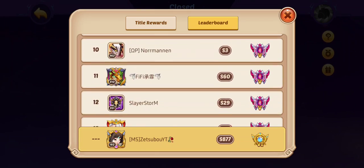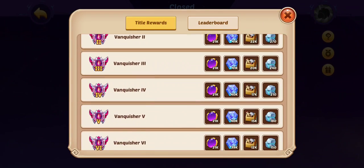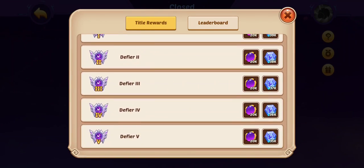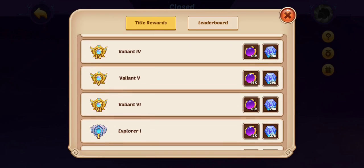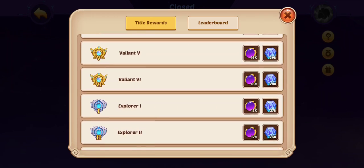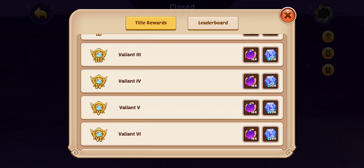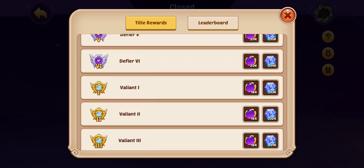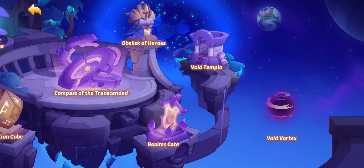That's insane, super high. They did add extra rewards for Vanquisher, so if you're not a Vanquisher definitely try to get it if you can — at least VI. Valiant VI here gives 16k and 28k stellar as the base rewards, and Explorer gives 22k and 12k COT. So the difference isn't super insane but it's still a difference, and any extra is good.